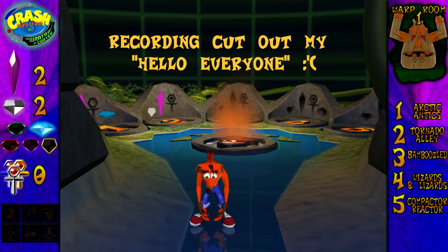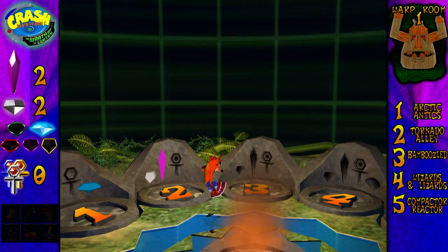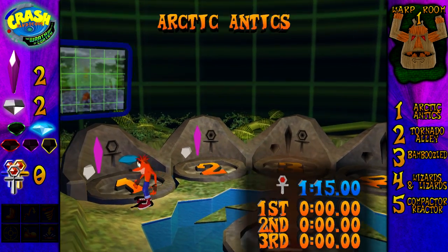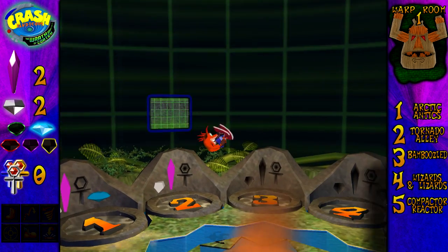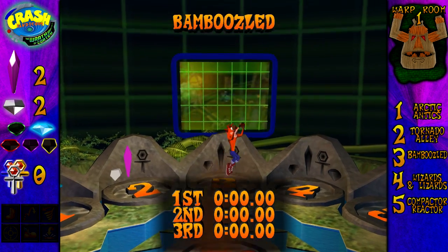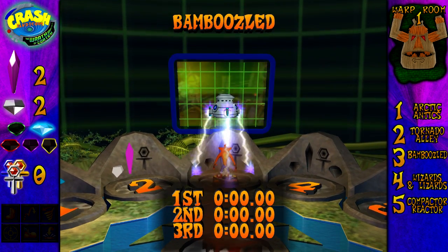Welcome back to another episode of Crash Bandicoot: Wrath of Cortex. Last episode we finished the first level Arctic Antics and the second level Tornado Alley. We collected both crystals, both gems, and a special blue gem — same as Crash 2. In this episode we're going to be playing through the levels Bamboozled and level 4 Wizards and Lizards. So let's get it going.